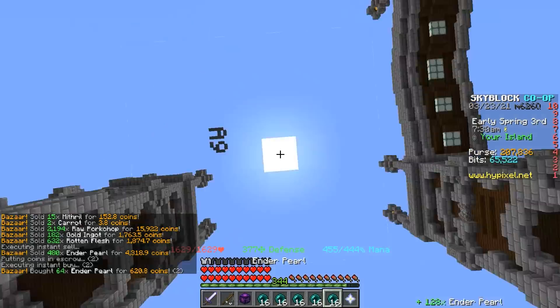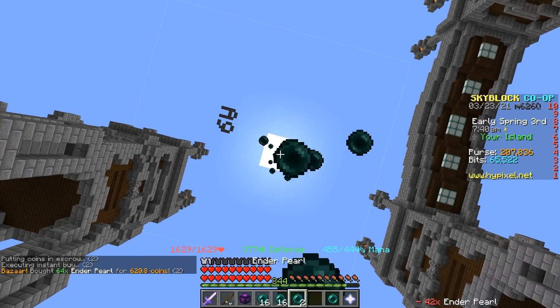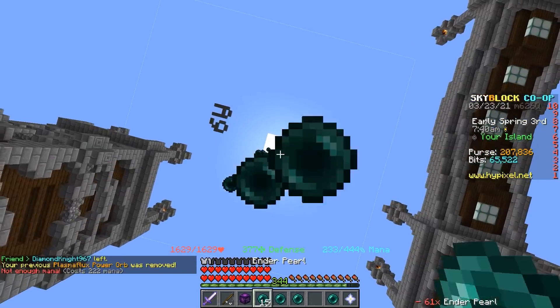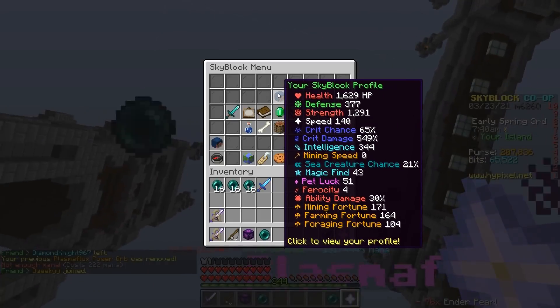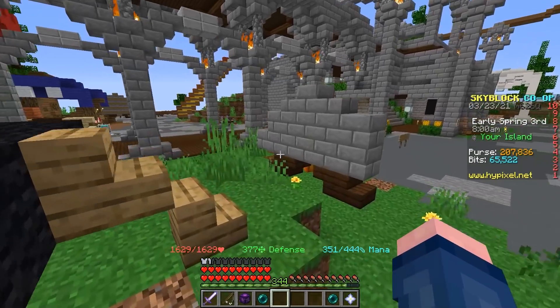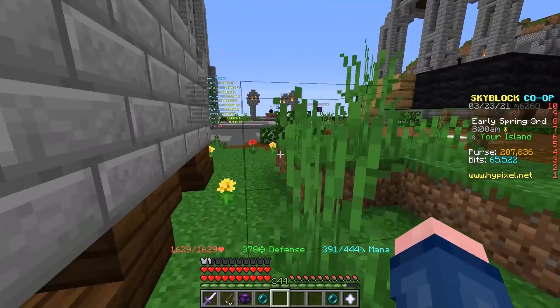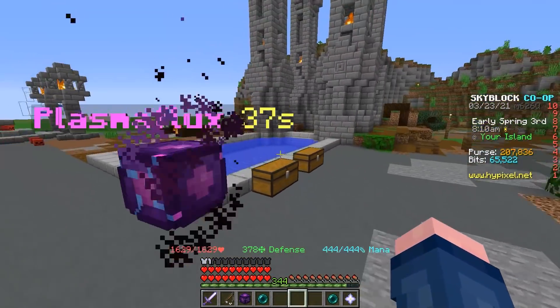Starting at 576 strength, I'll try to get as much as I possibly can by spamming enderpearls. Trying to click very fast is annoying, but — oh hey, a thousand strength! 1200, 1300, nearly 1400 strength, and we started at around 570. Little pro tip for any damage testers: spam enderpearls, get a thousand strength. There you go.